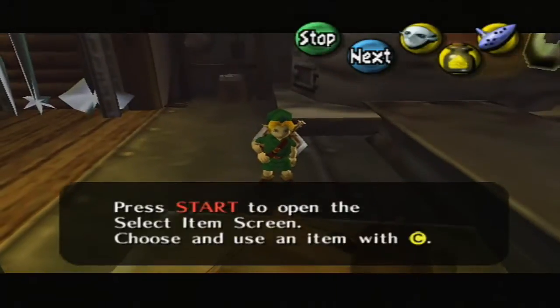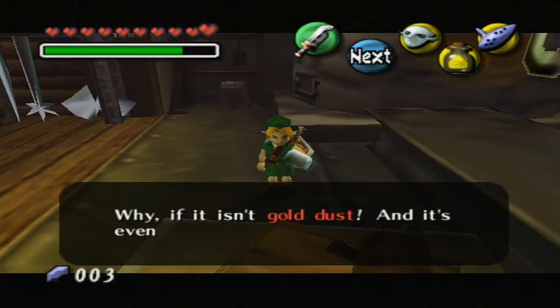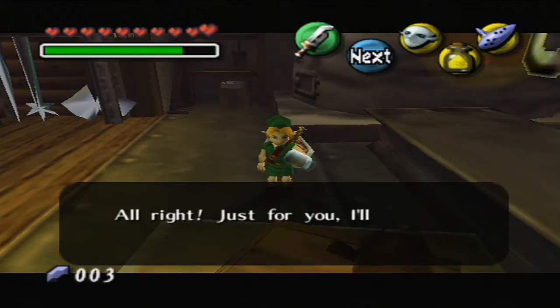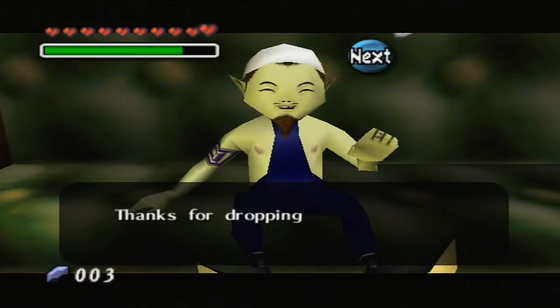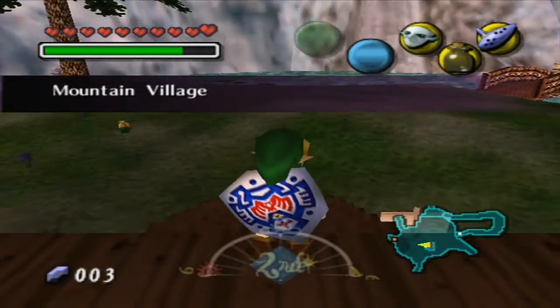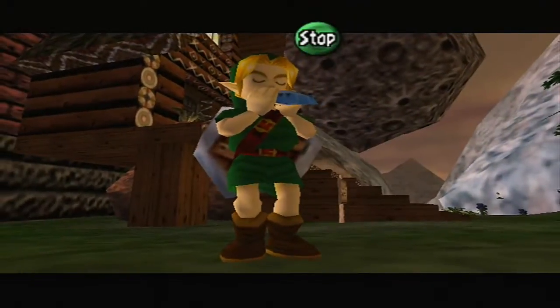There's another sword we'll be getting near the end of the game in the last area that is actually stronger than the gilded sword, and it's a C button item, which is a kind of weird concept. We'll get to that in the next cycle. But now we've dropped off our razor sword slash gold dust combo at the smithy, and our next order of business is to go back to Clock Town.